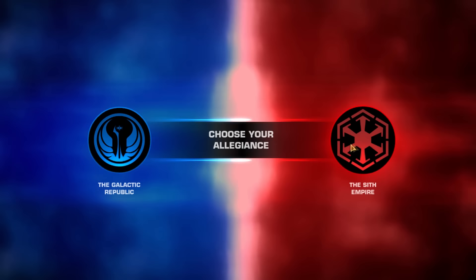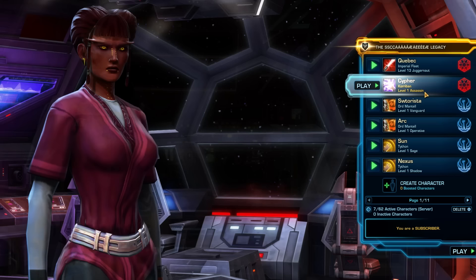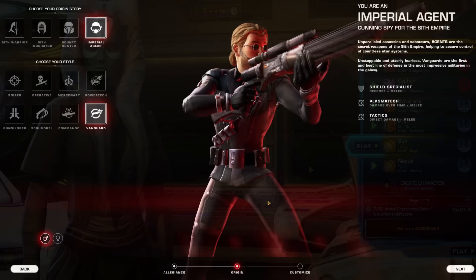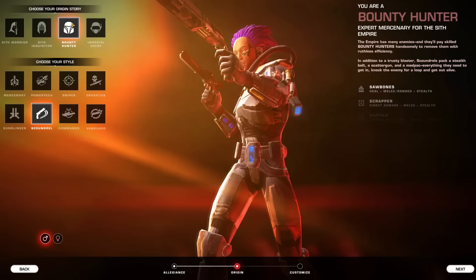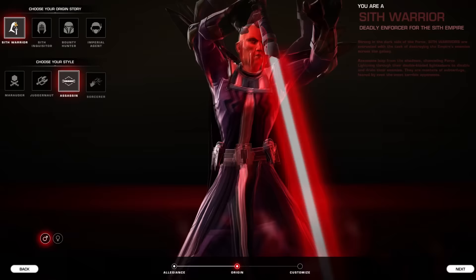Tip 4 & 5: Each class has its own storyline, and each faction has its own storyline per planet. If you're on a free-to-play account with a limit of four characters, I'd recommend choosing one Imperial and one Republic character to explore both sides of the planetary stories. Your third step will be to choose an origin story, sometimes known as your class story. The most commonly chosen classes are the Jedi Knight followed by the Sith Warrior, but many players aim to eventually play each class at least once.